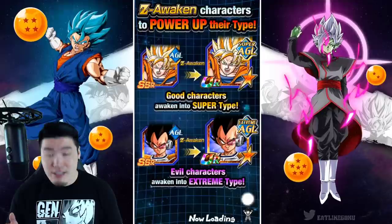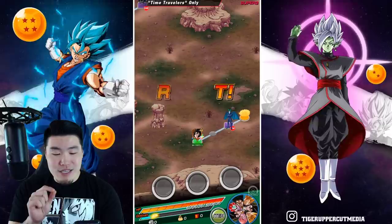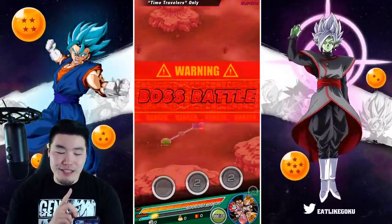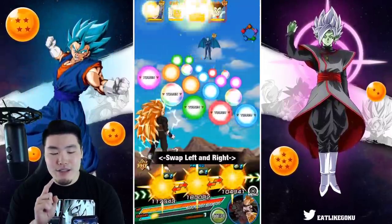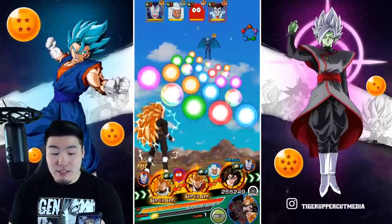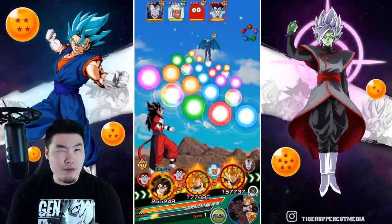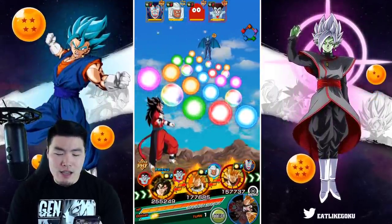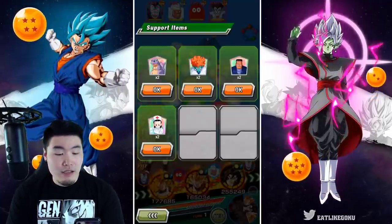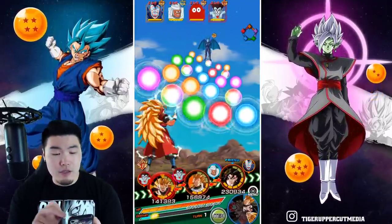All right, let's jump right into it and get this run started. It's a little bit tricky since in the first rotation we have the Super Saiyan 3s together, but Broly's coming on the third rotation. I'm not sure if I want to leave Vegeto in rotation and break up the Super Saiyan 3s, but you know what, let's keep the Super Saiyan 3s together.